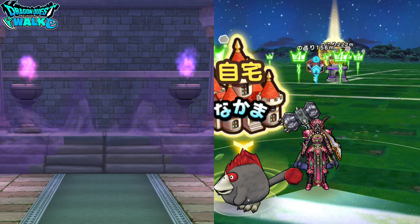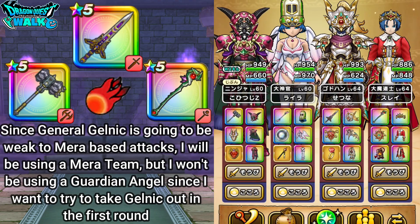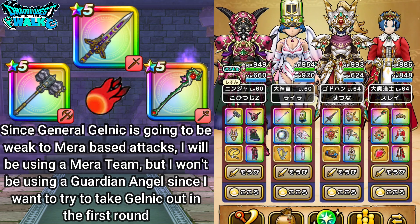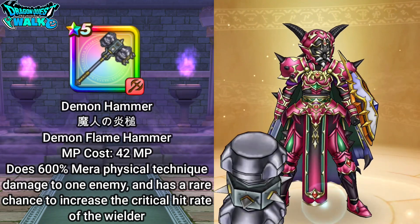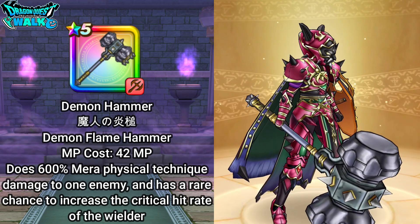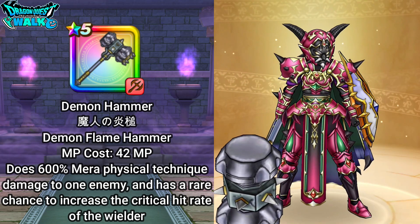For this battle, since he is going to be weak to Mera damage, I'm going to have a Mera team. I actually don't have my Guardian Angel in this team, mainly because I'm trying a different strategy for this particular battle. With my Ninja, I'm going to have on the Demon Hammer, so that's going to do some very good Mera damage to the enemy.